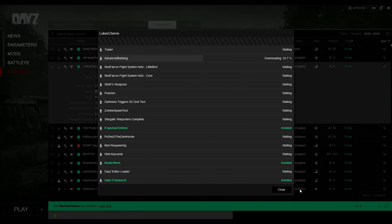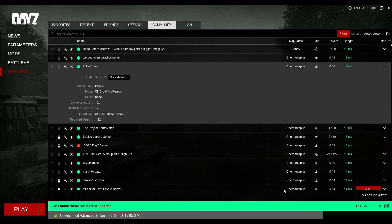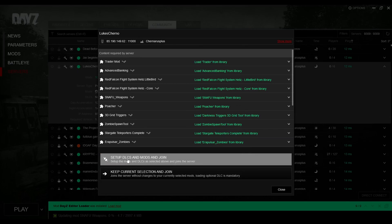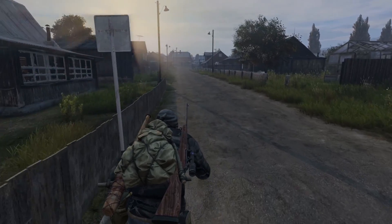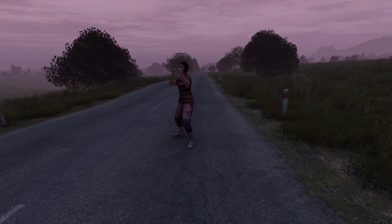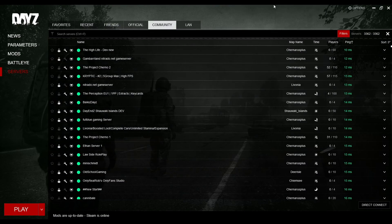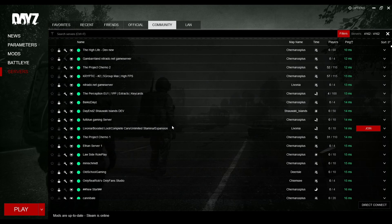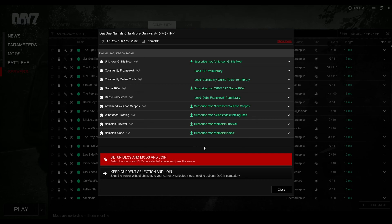If you'd prefer to download the mods without joining the server immediately, click close after the mods start downloading, but keep the launcher open and they'll download in the background. Once they're loaded and you do want to join the server, just click Join again, then click Setup DLCs and Mods and Join. And because you've already installed these mods, it'll take you right to that server by loading up DayZ, and this will happen every time you want to join the server from now on. If you can't find the server when you search, use Direct Connect in the bottom right — paste or type in the IP of the server you want and it will directly connect, taking you to the same setup screen.